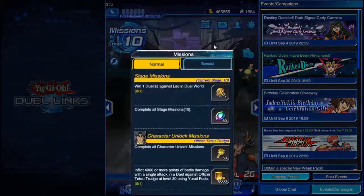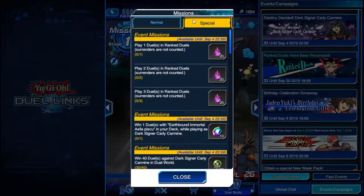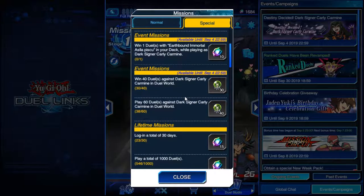Most of those skills can be done by doing lifetime missions. There are normal missions and special missions. The special event missions — for example, play ranked duels and get vestiges for the current event — are really useful. You want to play your ranked duels whenever you can. There's also: win 40 duels against Dark Signer Carly Carmine in duel world, play 60 duels against Dark Signer Carly Carmine — and you're going to get some EX cards you can use with the trader. Make sure you get those events done.